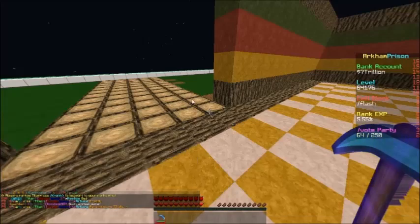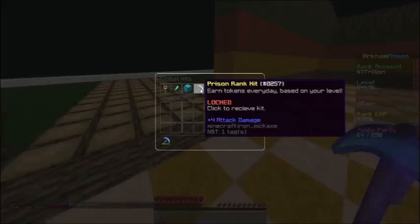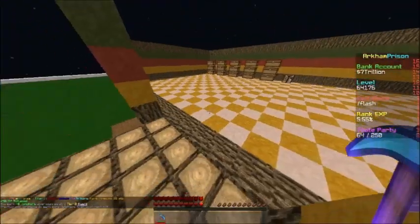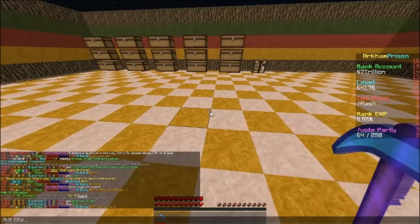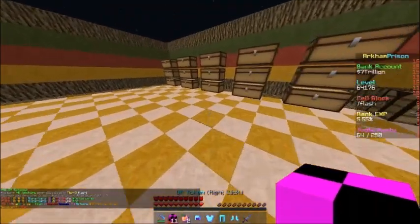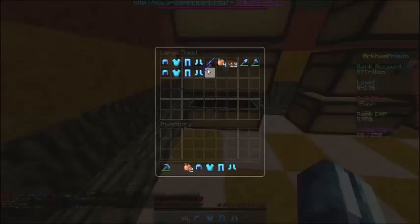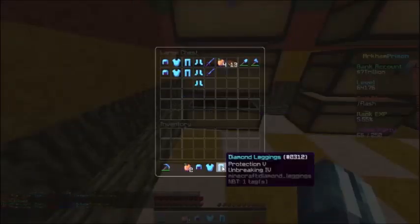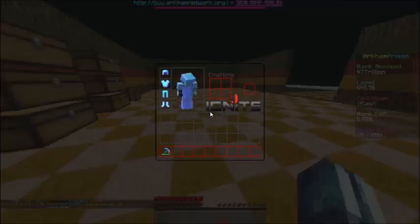Slash kits - I'm gonna get the prison kit. Yeah, I get 46. Let's do slash kit titan - and there we go. Let's put this armor away, and I'm gonna put the golden apples away in one place, let's make it a stack first. There we go, armor is ready.